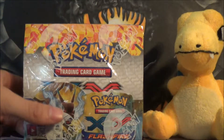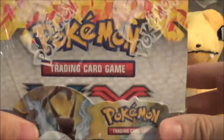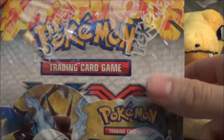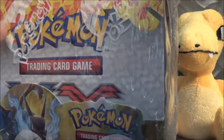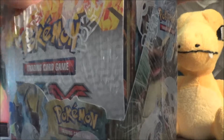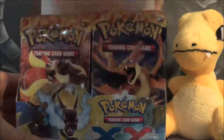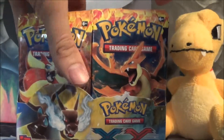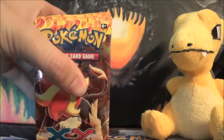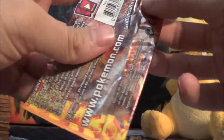Hey guys, we're back with our next day of our booster box opening. We are going to go into another Flashfire pack. I am so excited for the set — haven't opened a lot except for the one booster box we had earlier, so go check that out if you don't know what's in the set. We'll start with Pyroar and get into Charizard in the next part. Here we go — Pyroar, let's get right into this bad boy.